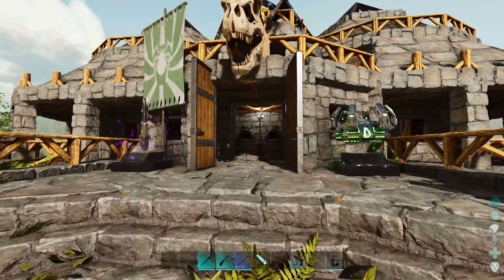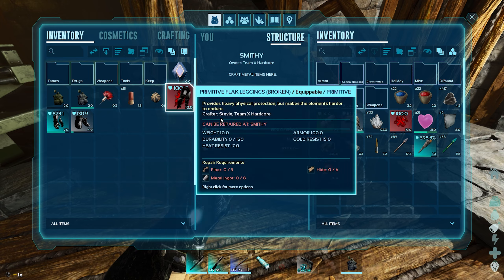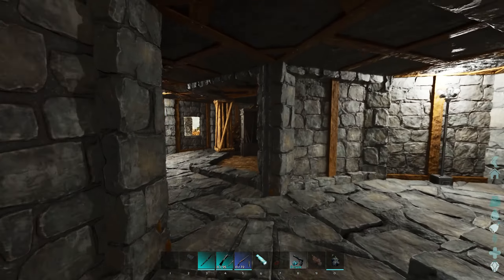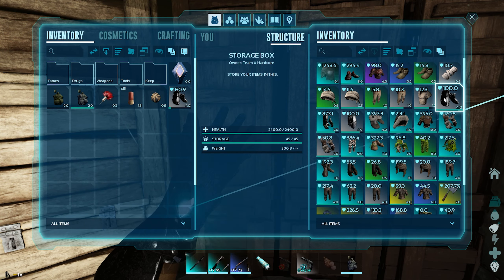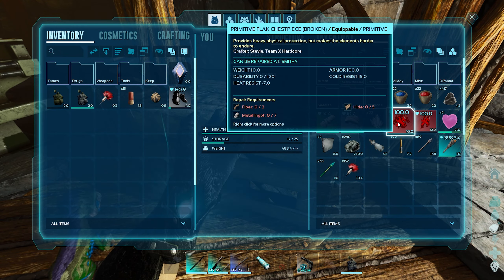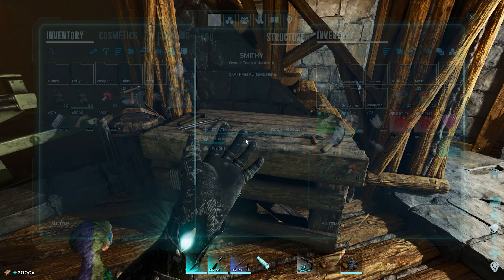Today we're going on our biggest adventure yet, but first I need to repair my armor that got broken last episode. I've replaced a few pieces I had floating around in my armor box. We had a couple of decent pieces but I don't have any legs or a chest piece, so we're gonna have to repair it. I'm gonna need fiber, metal, and hide. No problem — got a bit of metal, fiber, and hide. Perfect.